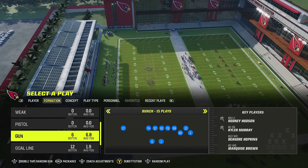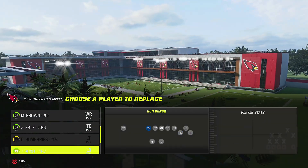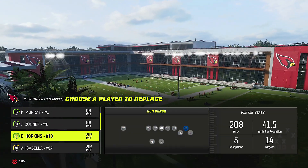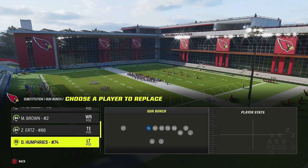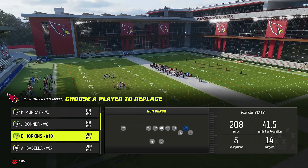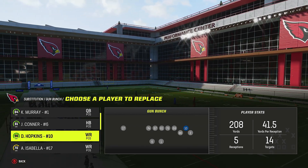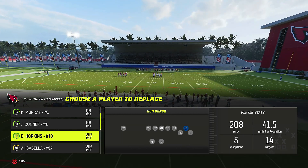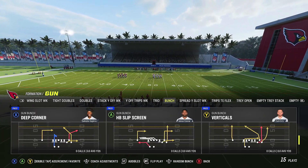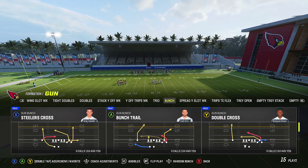We're going to be in the bunch offensive formation. Personnel is key - you want your best route runner right here where I have D-Hop, and then your fastest receiver on the outside. Your second best goes on the outside; your first always goes right here where D-Hop is. Your best medium route runner will go here because the play we're talking about today is the Bunch Trail - a classic play people love.